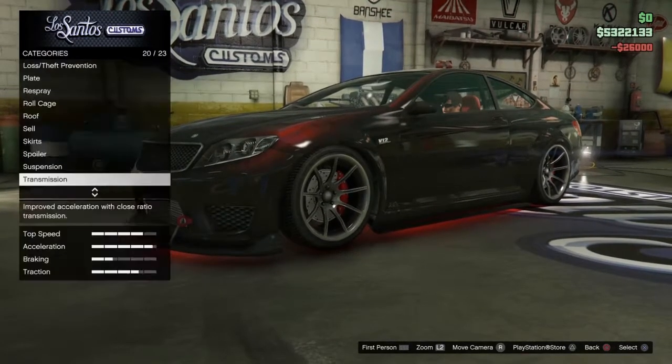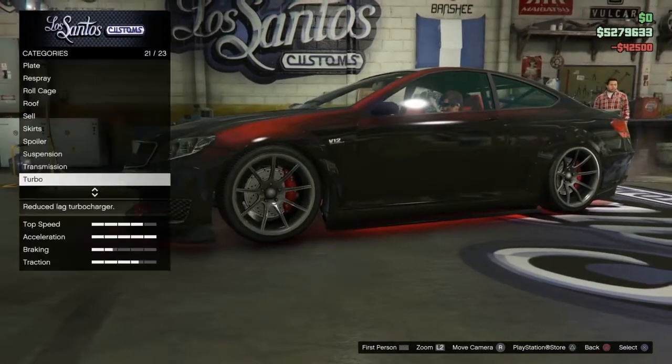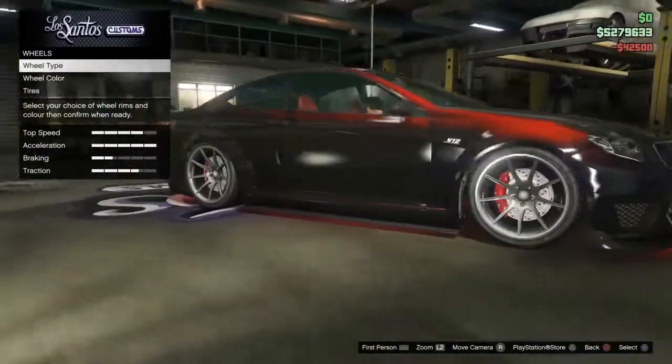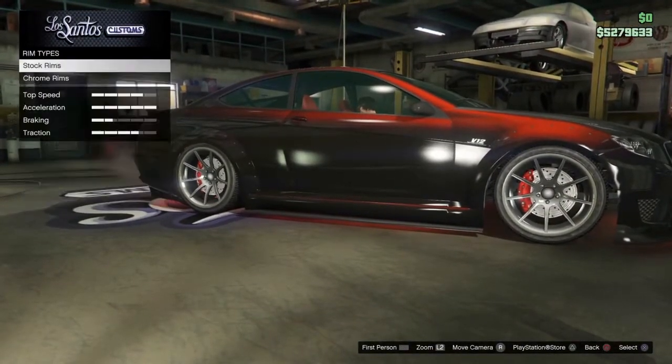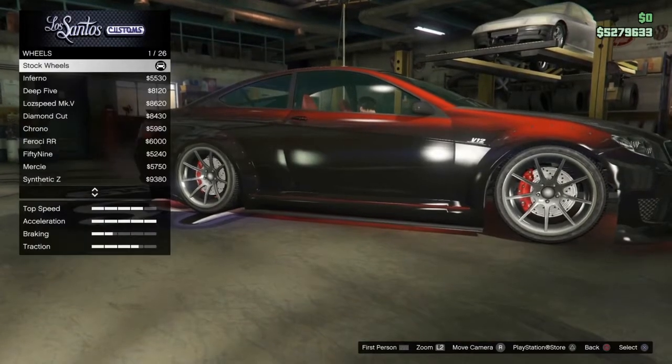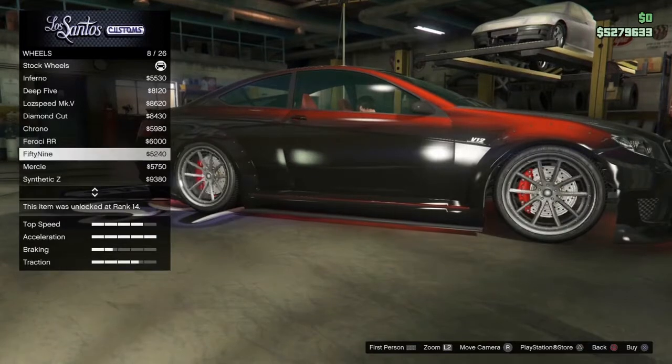Go down to transmission and put the race transmission in, then add turbo tuning. Once you've done that, go down to wheels, then wheel type, go down to sports and stock rims, and scroll all the way down until you see Endo V1.